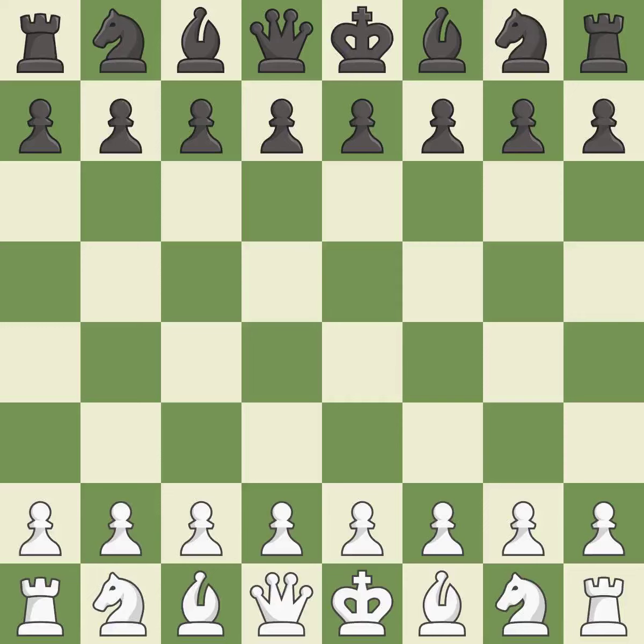Rui Lopez Opening, Morphy Defense, Exchange, Gligaric Variation. The key moves are 6.d4 Bg4 7.dxe5 Qxd1 8.Rxd1 fxe5 9.Rd3. Intense — that was a serious game.